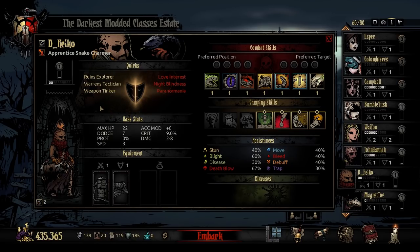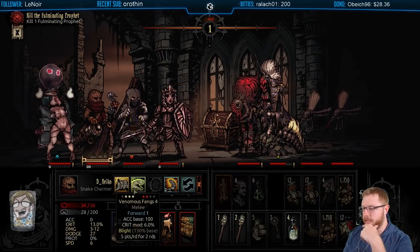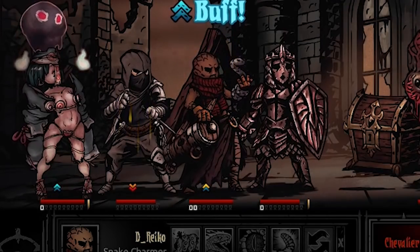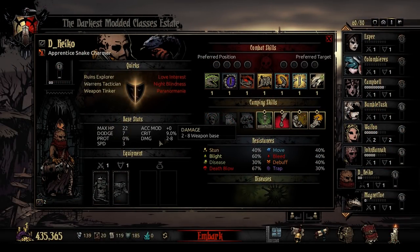When this character crits, it gets a crit buff that actually buffs the speed of the class, which helps out. The large damage range of 2 to 8 means the goal is to capitalize on crit damage. Crits will stack a higher Blight duration on things you hit with Blight attacks, and that will also boost the speed of this class. In terms of resistances, nothing very high except for Blight resistance, which makes sense thematically — you're playing a class that works with snakes and has built up a tolerance to toxins and venoms.